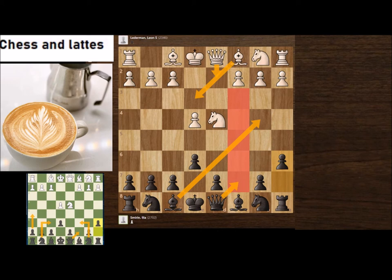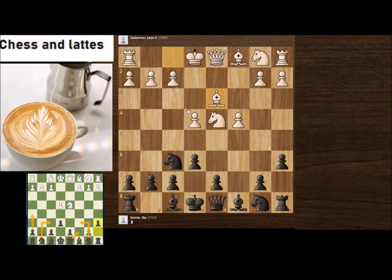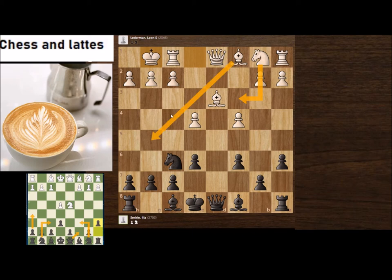Against the Kan, the English Attack system is not as powerful for White. That's our third option. Now let's go to number one and see how we deal with the Maróczy Bind. Smirin played Nf6, Bg3 covering e4, Nc6 attacking, and then White took on c6. Smirin recaptured with the g-pawn, and then White castled.